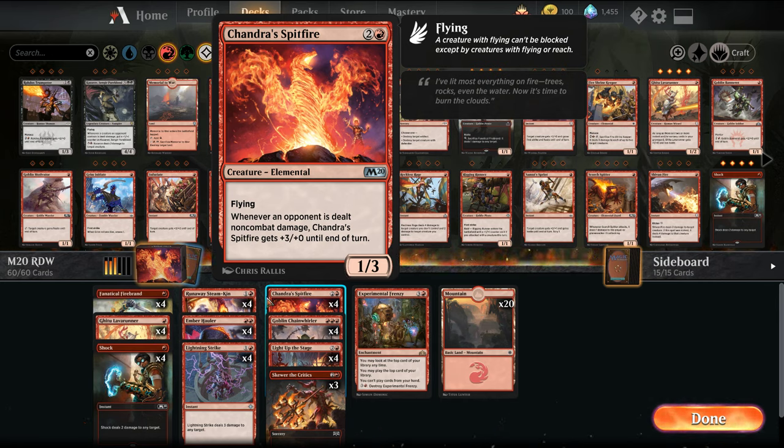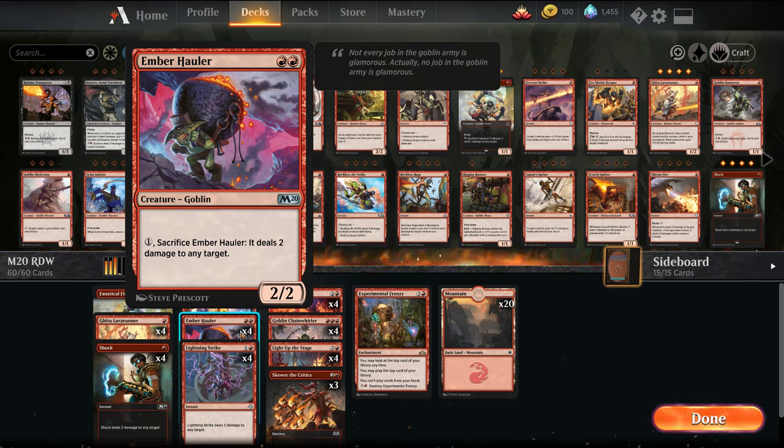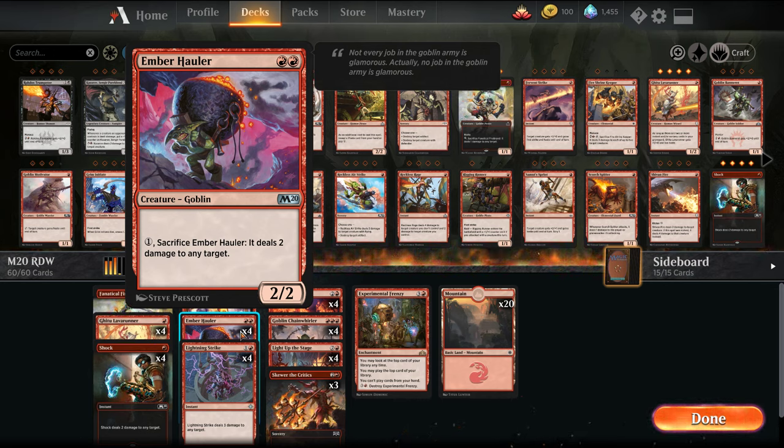We also have Ember Hauler. Ember Hauler is a 2/2 for 2, and we can pay a mana and sacrifice it to deal 2 damage to any target. So this is being played in place of the Ahn-Crop Crasher — the 2-mana 2/1 wizard that when it comes in deals 2 damage to target player or planeswalker. This is really good against mono red. You can basically choose your creatures, removal, stuff like that — it's a pretty flexible option.